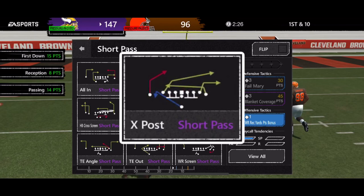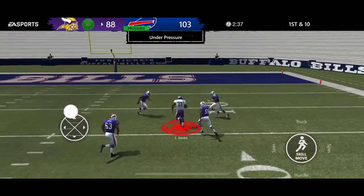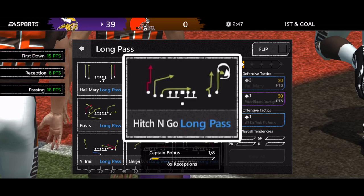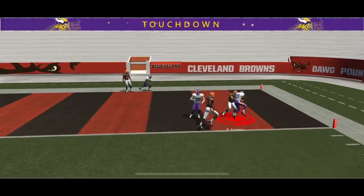X Post is another new play this year in a few different playbooks. You're under center, snap the ball, take a few steps back, and your main read is your slot receiver on the deep crosser or the tight end on the out route. You hit the deep crosser, he turns it upfield for a decent gain. Last but not least is Hitch and Go. I use this when close to the goal line. I flip this play — main read is the drag route to the running back coming right across the front of the O-line. Secondary read is the slant route to your tight end. Snap the ball, take a couple steps back, hit your running back, he turns it upfield for a touchdown.